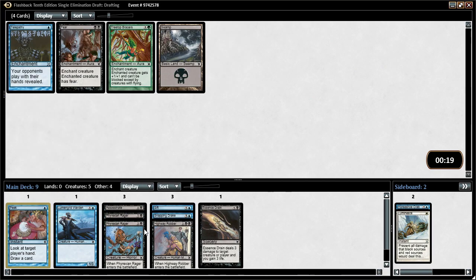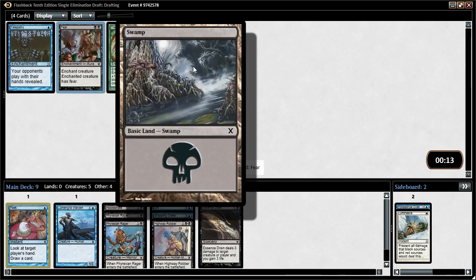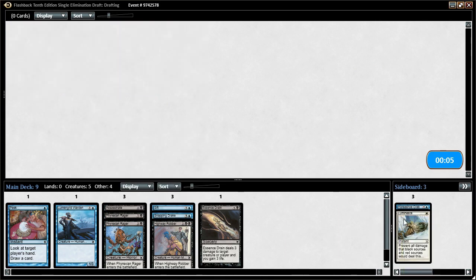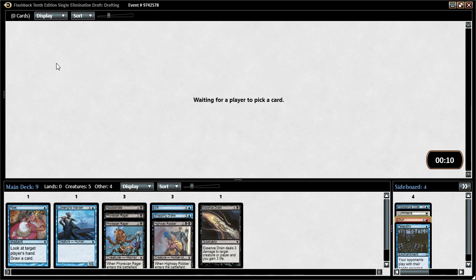We can take Peek — it cycles. Not good, but it cycles. Fear gives an enchanted creature fear — classic. Tree Trap, Bracers, Swamp, Telepathy. Righteous Charge — enchanted creature gets plus 1, plus 1 and can't be blocked except by creatures with flying. Let's take Telepathy — would be kind of funny to play it. Actually, I'll take Stun instead. I don't think fear is where we want to be. Stun draws a card. When you get down to the end of packs and there's nothing, something like Stun is easy to include just because it cycles. When something cycles, it can never be truly bad — at worst, it always replaces itself with another card.